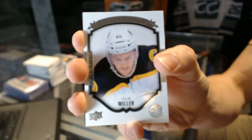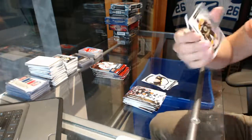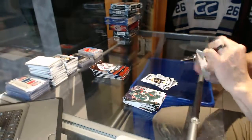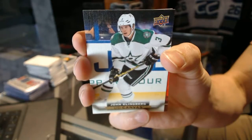Portraits for the Boston Bruins Colin Miller. OPC Rookie for the Boston Bruins Colin Miller. Canvas for the Dallas Stars John Klingberg.